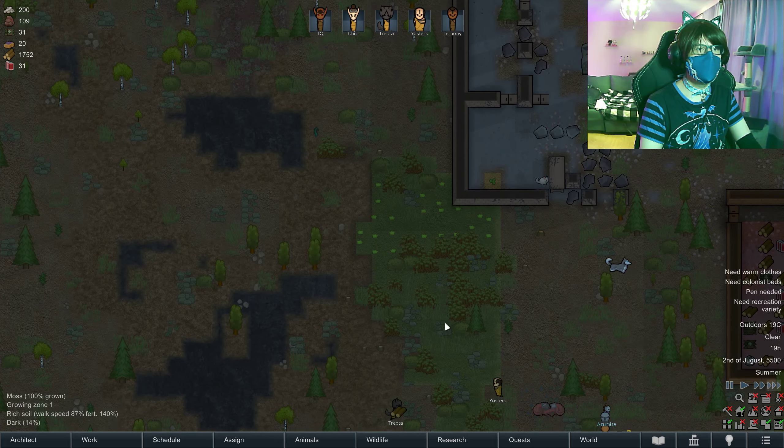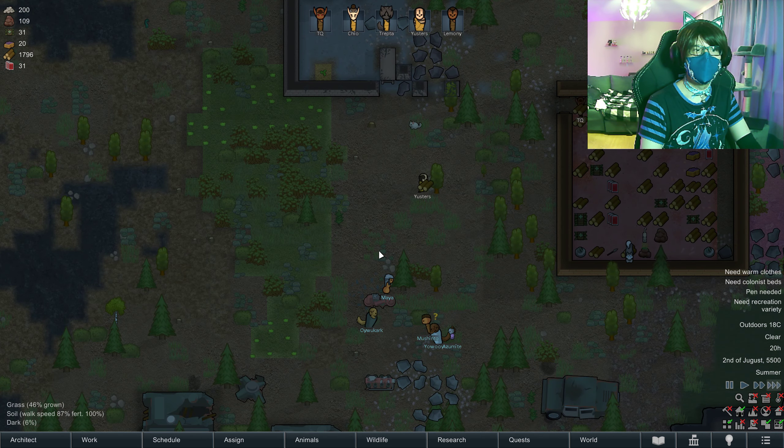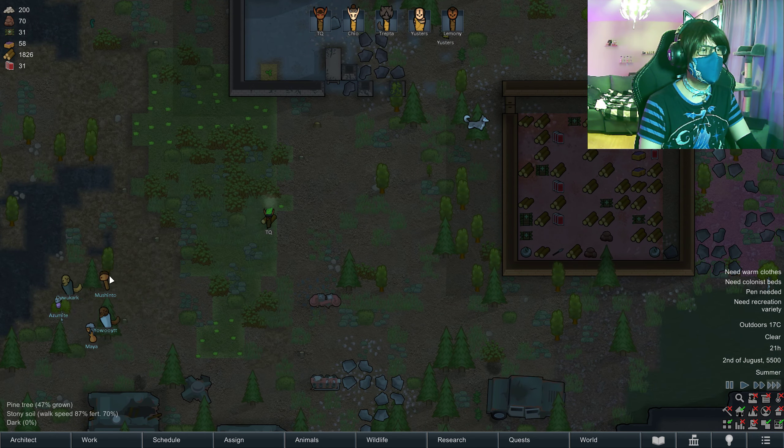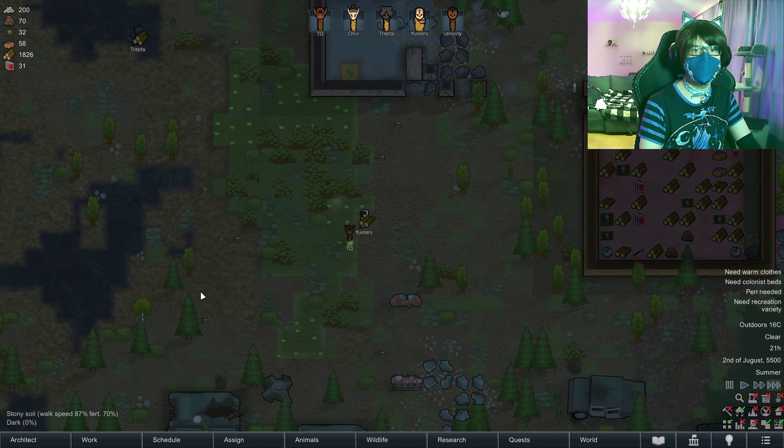And let's build the rest of this rice field. We don't have any beer, guys. Beer guys, we don't have any beer. Go away. Yeah, that's right. Go away.